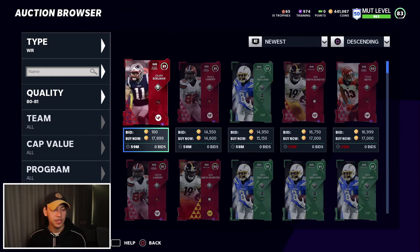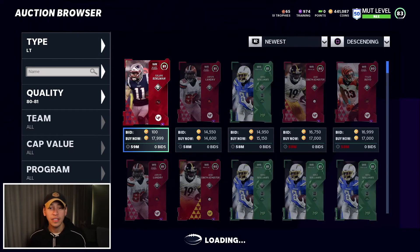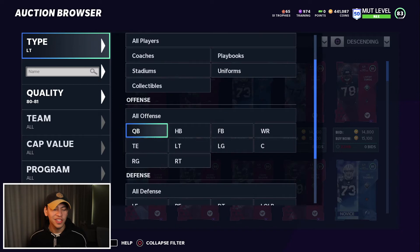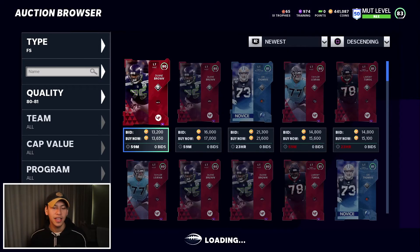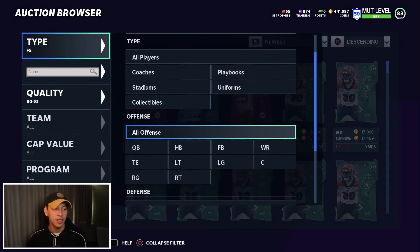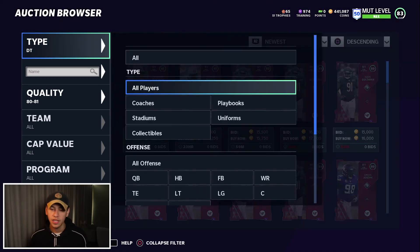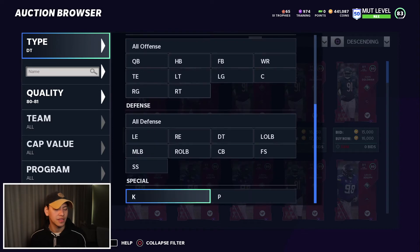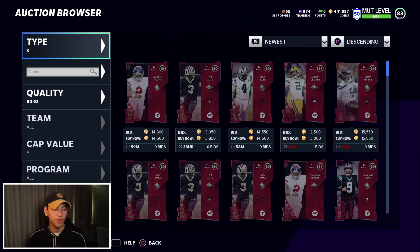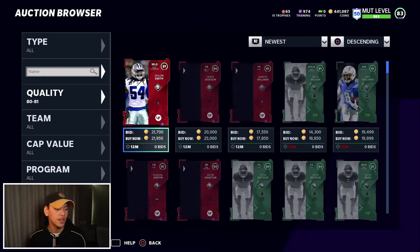Let's try another position. 14,600 — not too bad. As you can see, the process is very simple: just rotating through positions and trying to find good prices. 13,650 — we're getting closer and closer to prices that we like. Sometimes you'll be able to come into a particular position or a team and find a really good deal.